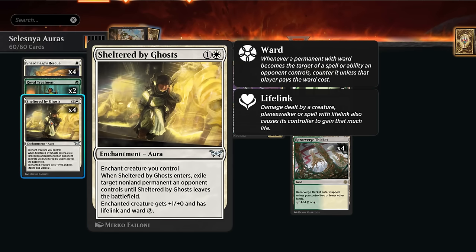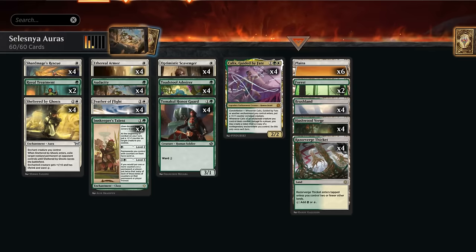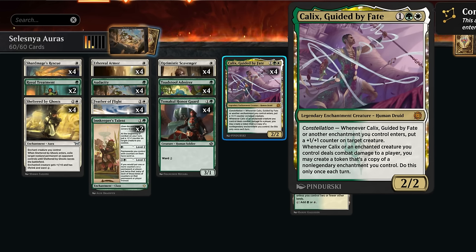Sheltered by Ghosts gives us an awesome removal spell that also gives lifelink to our creature and an additional Ward 2. Now we can have Ward 4 on our creature basically, so that's still going to be very hard for the opponent to interact with. We've also got additional protection spells with Royal Treatment, which will also leave behind a royal roll token for +1/+1 and Ward 1, and then hexproof until end of turn. Same as Shard Mage's Rescue, which will also give a permanent +1/+1 bonus. Another draw towards the deck is Optimistic Scavenger, giving us +1 counters whenever an enchantment enters, and then Calyx — one of the payoffs for playing green — with constellation similar to the Scavenger giving us +1 counters. It's pretty easy to set up Calyx in this deck where we can attack with one of our creatures and then immediately hit the opponent to start copying our enchantments.